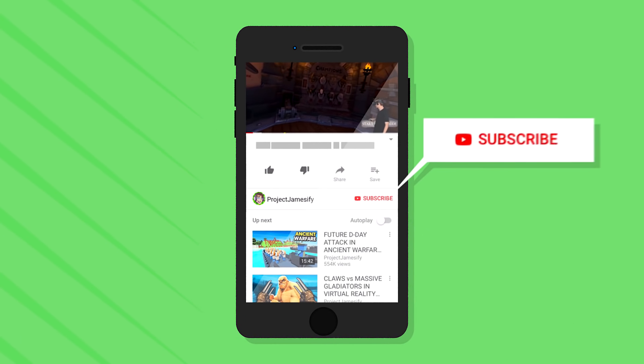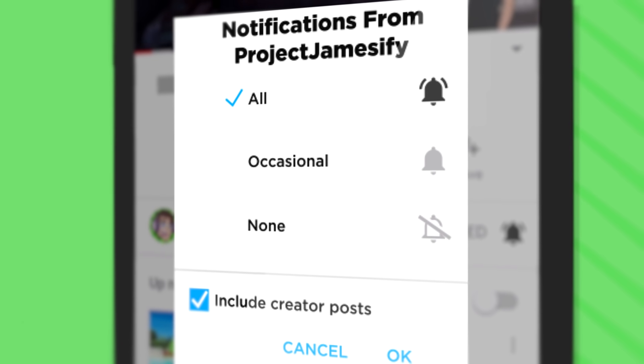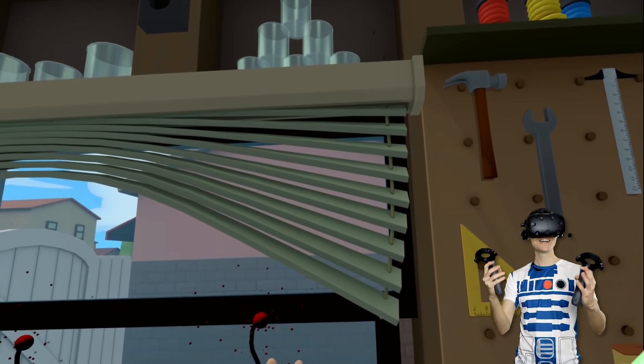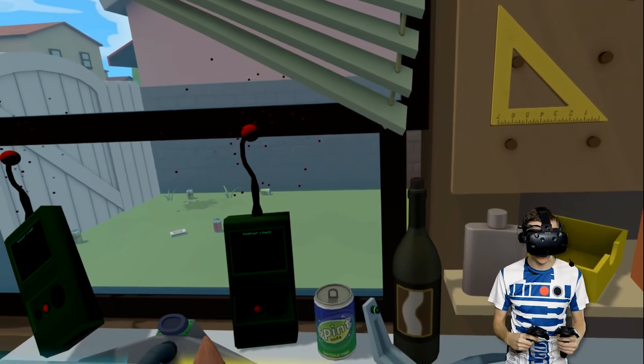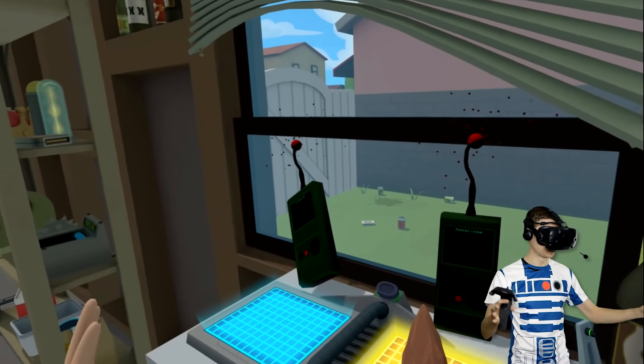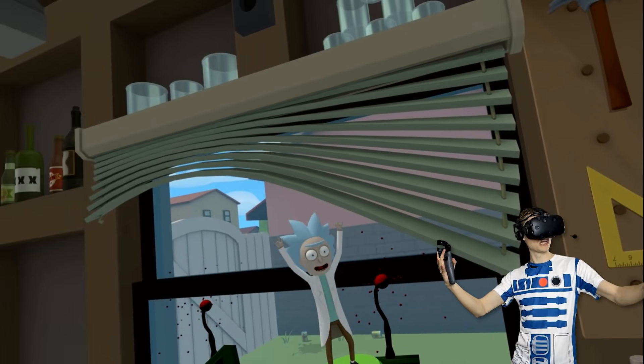Join the project by subscribing to the channel and click the bell icon to receive notifications so you'll never miss another video. Hey guys, welcome back to Rick and Morty VR. Today, we are going to use our secret items to create Robot Rick.